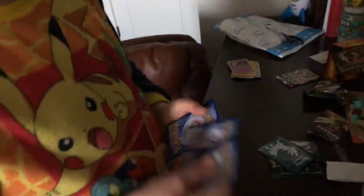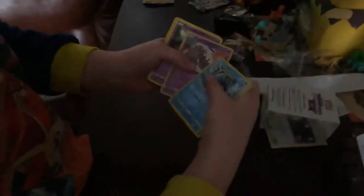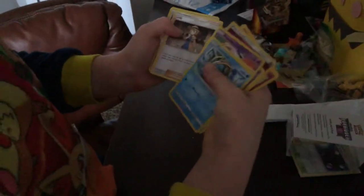Stay tuned for my next video — it will be here sooner rather than later. There's the next code card, guys, right for you — go ahead and claim that for yourselves. We got: Phantump, Froakie, Espurr, Honedge, Noibat, Fairy Energy, Dedenne, Swirlix, Lady, Noibat, and Barbaracle. Pretty nice pulls right there — I will not be complaining.